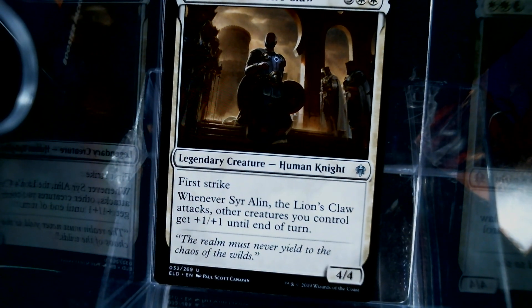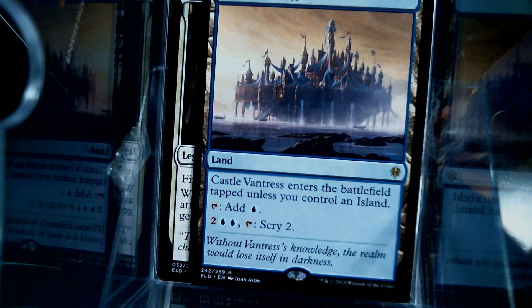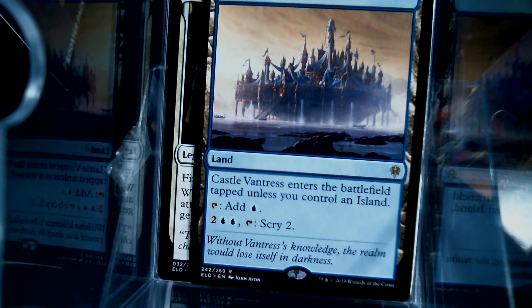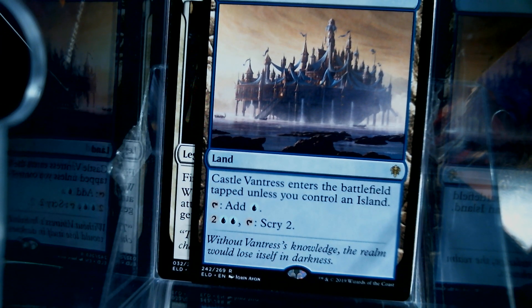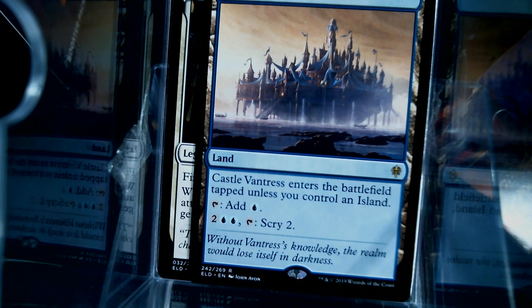We have Sir Island. We have a Castle Vantress — enters the battlefield tapped, and you need to control an island. Tap to add blue. Four mana, tap, scry two. I kind of like these. I'm probably going to put it in a mono-blue deck. Four mana is kind of expensive, but it's not nothing.